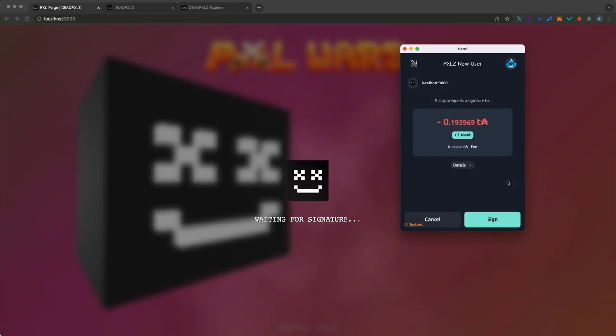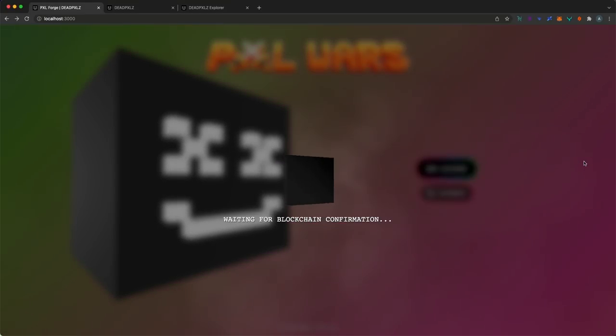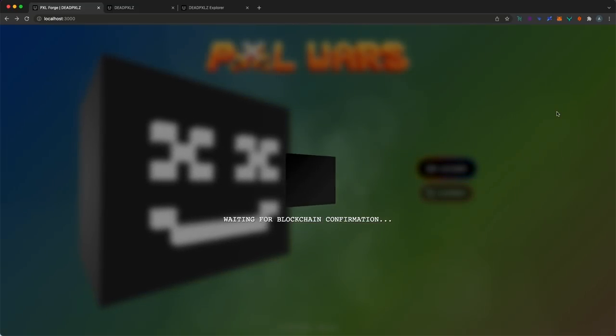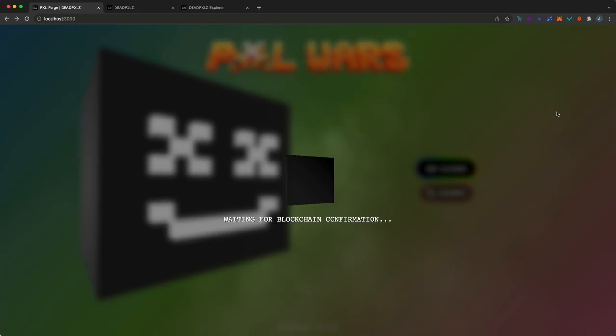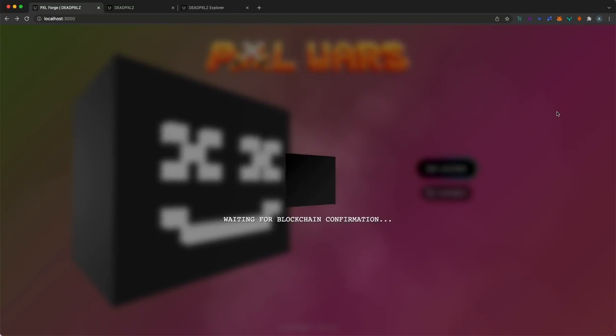We're on testnet, so this is not real ADA. What's interesting here is we're experimenting with a new way of minting that, to my knowledge, hasn't been done in a mainstream way on Cardano. Usually minting is: send ADA to an address and wait for your asset. But this new approach — what I call atomic minting — is to traditional minting what electric cars are to diesel. It allows you to mint and pay for the asset in one single transaction, so I'm paying fees and receiving my asset in the same transaction.